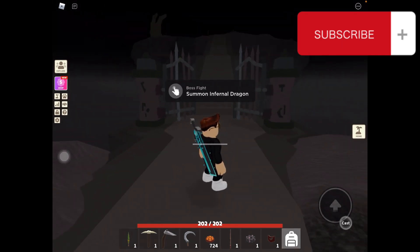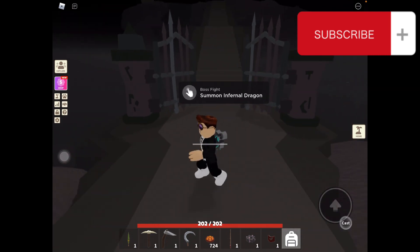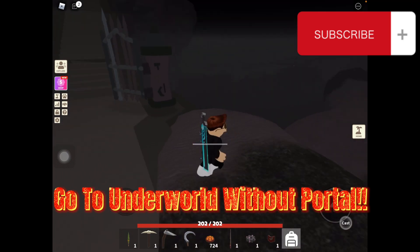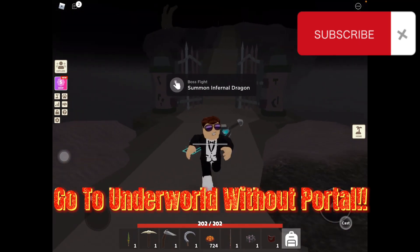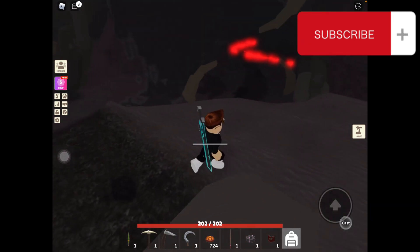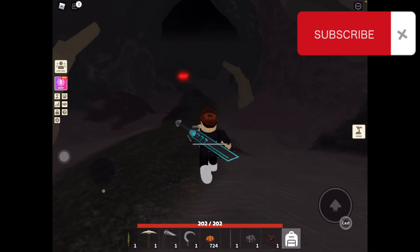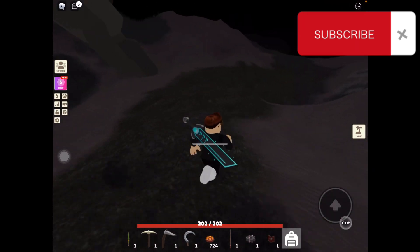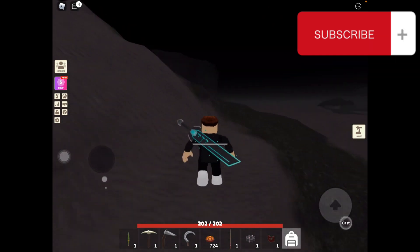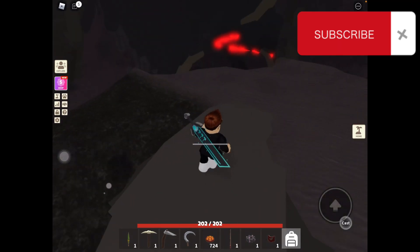What's up guys, PrimeBlast here and welcome back to another Islands video. Today I'm gonna be showing you how you can go to the Infernal Dragon Island, and also how you can summon the dragon without going through the portal. That's right, you don't need to go through the portal in order to get to this island, so you don't even need to go collect the fragments. So without further ado, let's get right into the video.